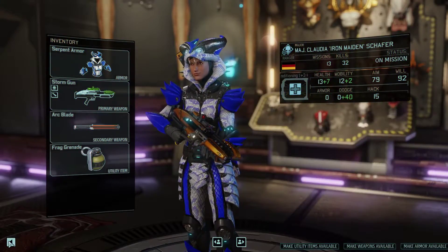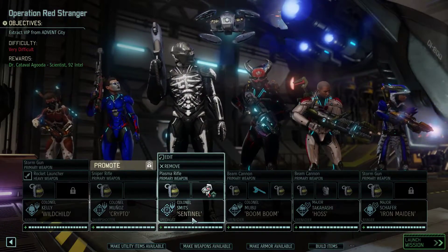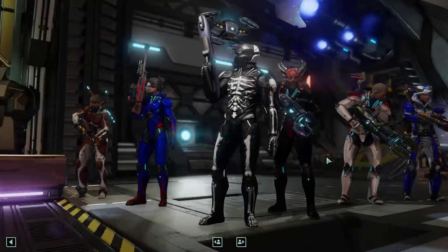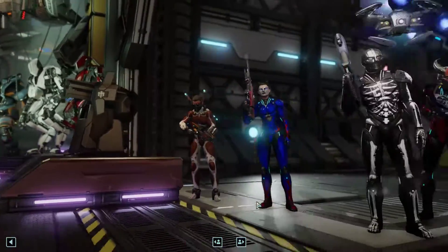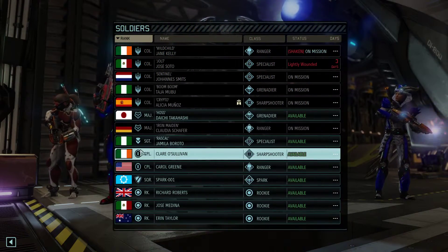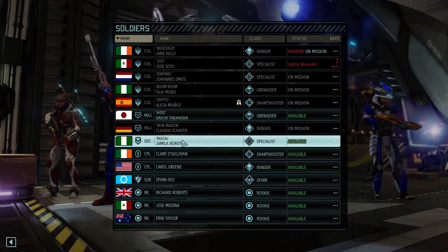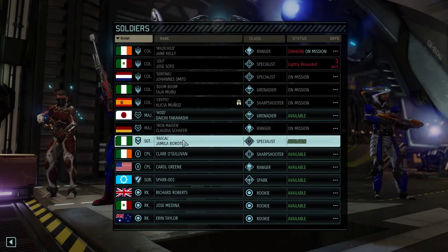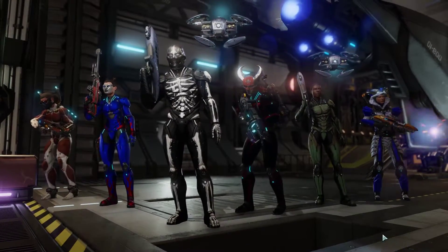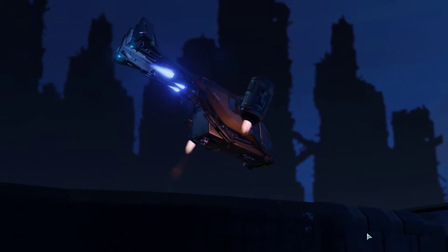Jolt is not with us. Let's make sure we've got at least someone as a healer. Not our best healer — is there anybody else? Jamila is a Sergeant and I think she's got a healing kit, so we're going to take her. Off we go.